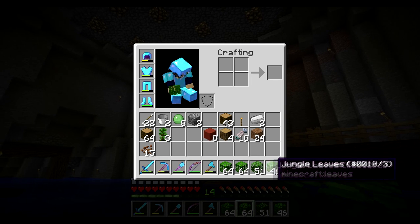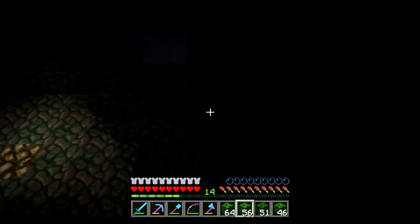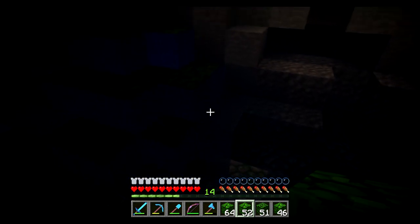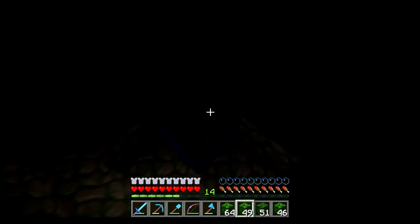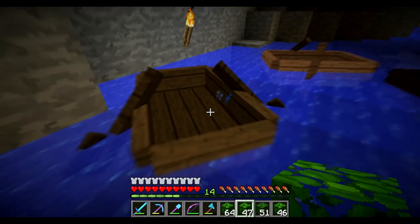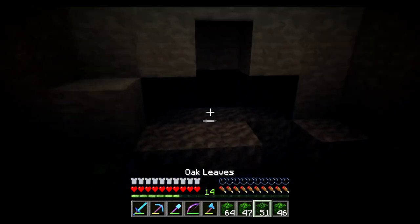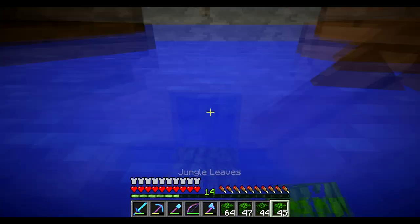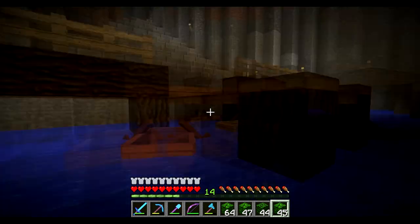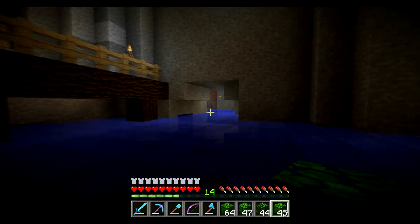We're back down in the area. I've got a few stacks of jungle and 51 oak. I want to go down here and basically come across and fill up the area. We did something like this on one of Iskall's public servers — it gives off a nice different texture, and the water on the sides looks like it's running through, which I think looks fine.